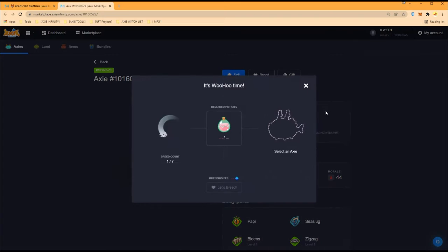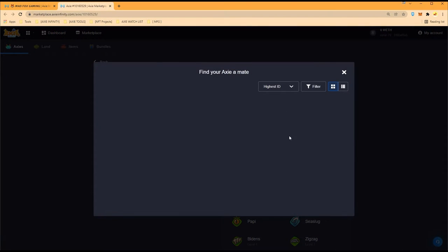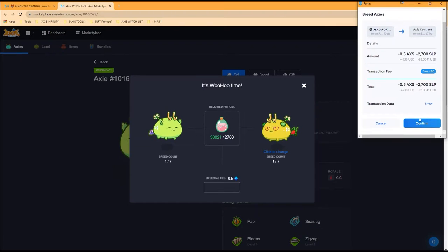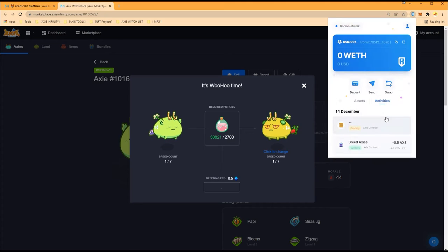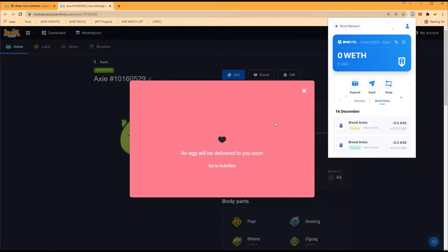Let's refresh — there it is, one of seven. We'll breed them again, but first confirm it shows up to avoid any errors. It's going to cost 2,700 SLP. We still have plenty of SLP. This is the last breed for these plants — confirming. The babies will be perfect because we looked for really good genes. AXS is down so buying AXS to breed is good, and SLP is down so making love is good — the market conditions are ideal right now.